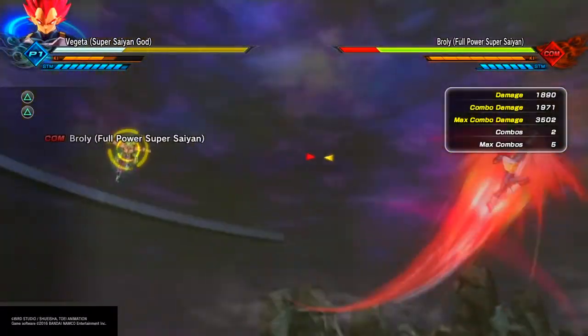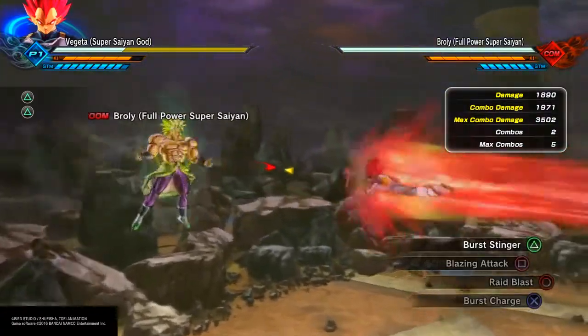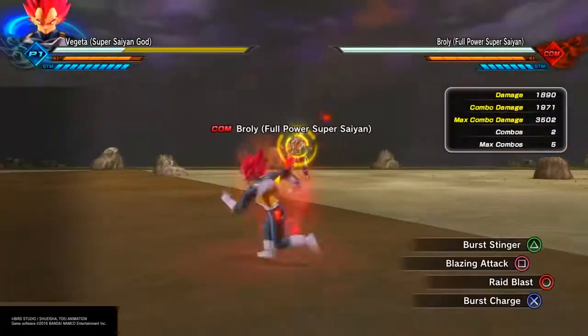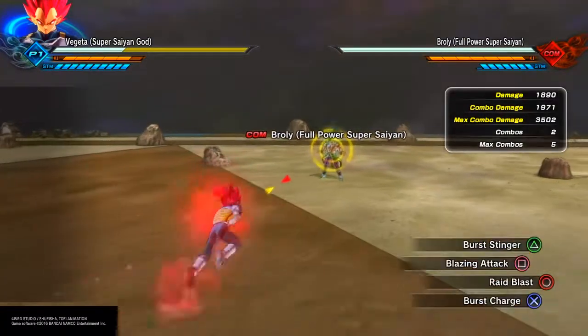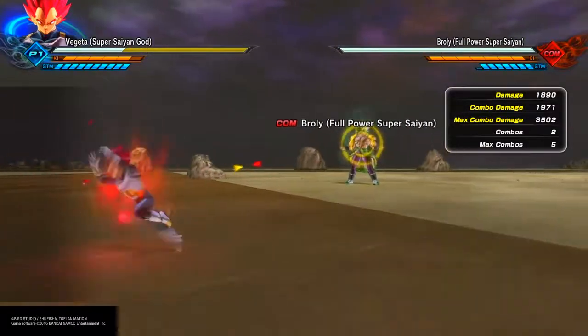As I just learned: with Burst Stinger, if you miss the chop it's not unblockable. You have to make sure that chop connects. So yeah, that's Burst Stinger — pretty self-explanatory. You can learn that super attack right there.